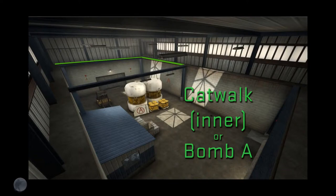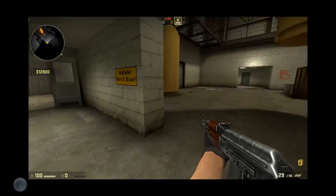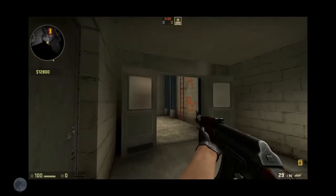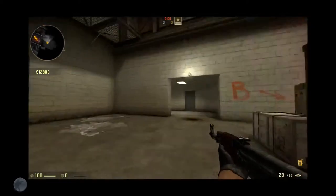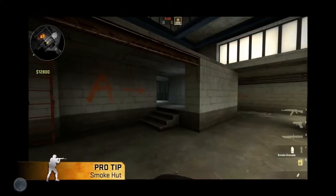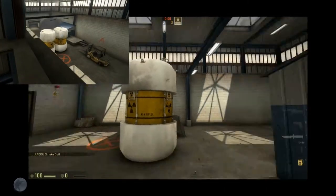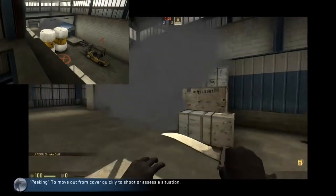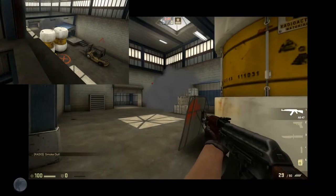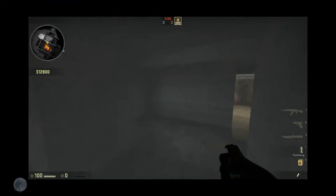I'm going to show you guys how we take over under catwalk. When we have ramp, we have three guys here; the guy from lobby is also going to rotate back, so we have three guys here just standing and waiting. Meanwhile, we have another guy in lobby who's going to throw a smoke right here. What this smoke does is that when they come up from the ladder and start peeking, this area is completely smoked — anyone standing on the T vent is going to be totally covered. Our guys can easily go up here without getting shot from behind.